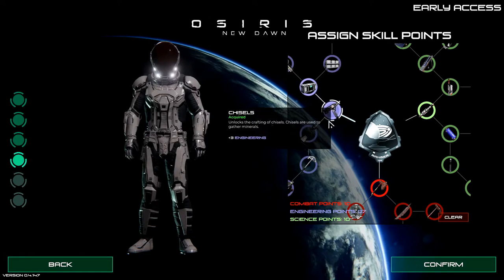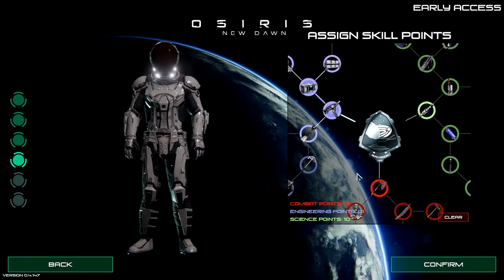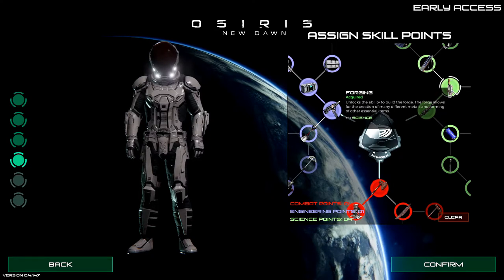Okay, we want the chisel and we want the storage, because we're going to be able to make a storage unit right away. And combat, we're going to want the furnace, and here we are going to want the forge.